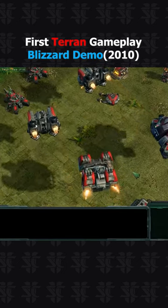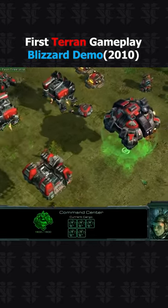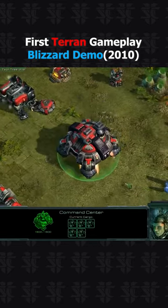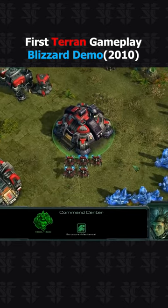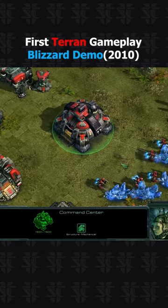These are the Terrans. They're flying their buildings in to set up their base, much as they would in the original StarCraft. Notice the command center here is holding five SCVs. This is a special new ability that allows the Terrans to rapidly expand or redeploy on the battlefield.